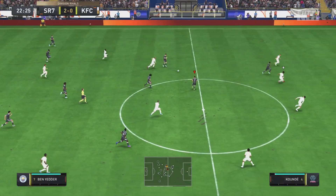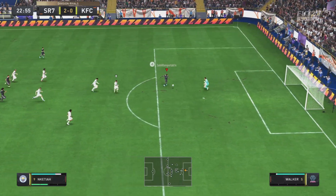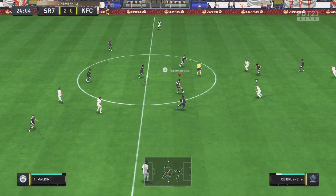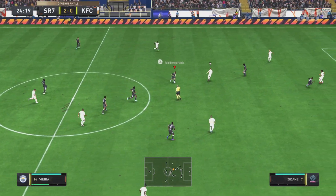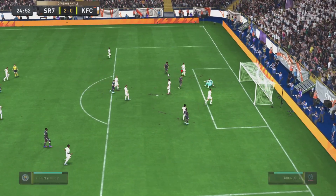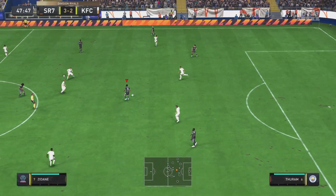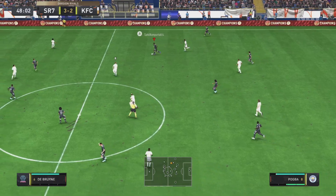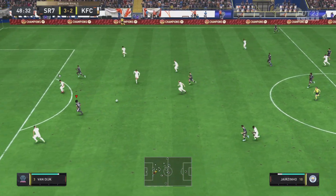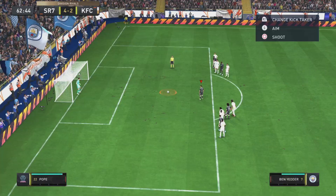Ben Yedder on the ball, finds Nketiah with a beautiful pass — Nketiah can't find the finish, but we come right back down with Vieira to Nketiah, find Wissam Ben Yedder, beautiful play, sits the defender down, goes around him and tucks that ball away into the back of the net. Turam gets the ball, plays wide to Pogba, finds Wissam Ben Yedder — great play, sends Van Dijk the wrong way, plays into Cheslinö, first-time shot on the weak foot beats the keeper.